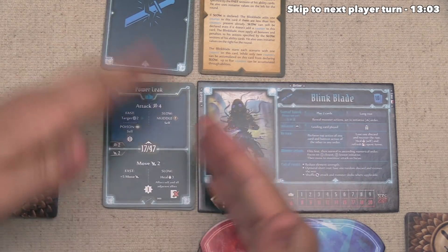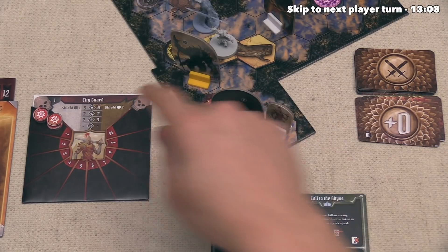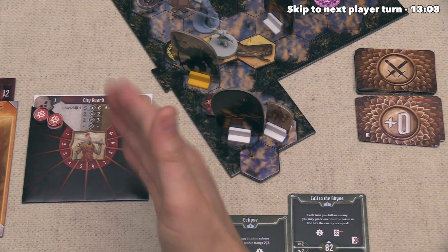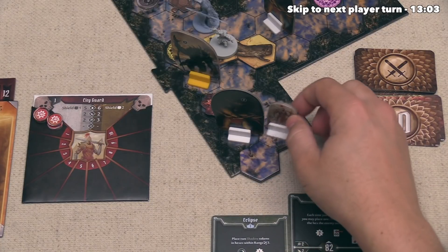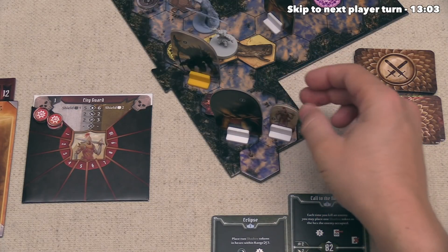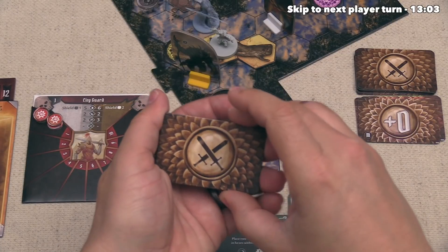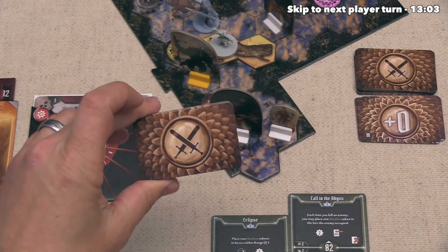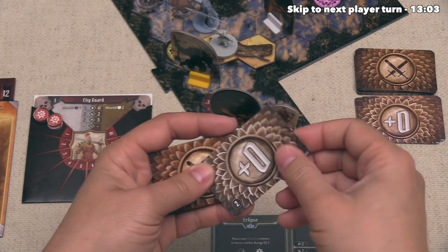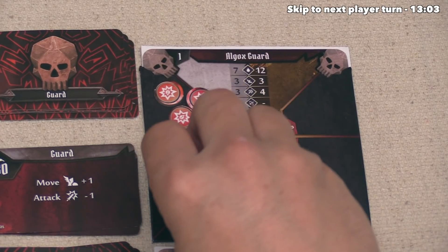Next round, maybe the Blink Blade will prioritize other things instead of big attacks. Now in initiative order, the City Guards go at 51. They have attack 2, move plus 0, attack plus 0. This City Guard focuses on the Algox Guard and doesn't need to move. For friendly ally attacks, we choose a player modifier deck — let's use the Deathwalker's, since they didn't add extra negative 1 cards from equipment. They draw a plus 0, so the City Guard does 2 damage towards Algox Guard number 2.